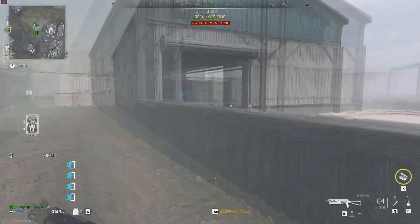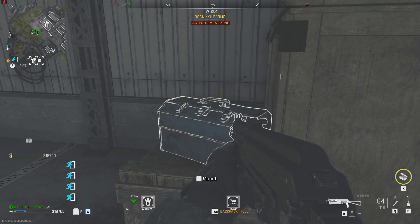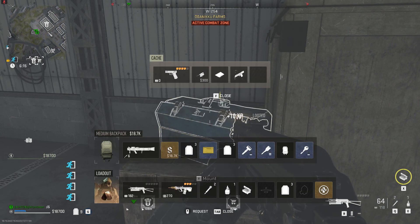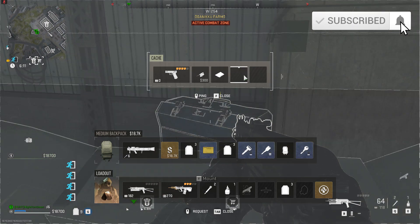After entering the building you'll find this blue kind of toolbox where you can use the key. Inside you'll find random stuff sometimes like pistol tools and also revival kits.